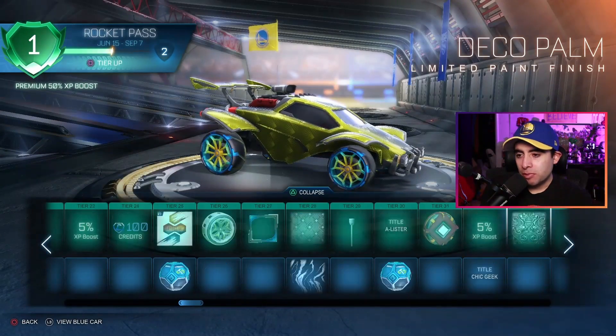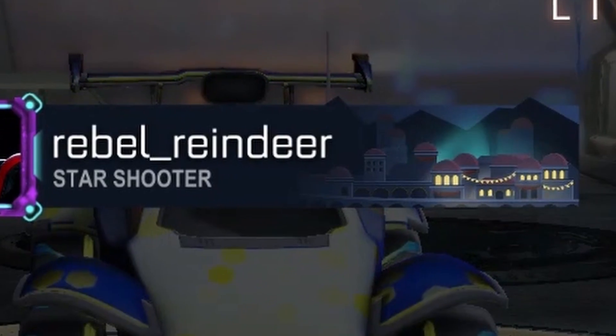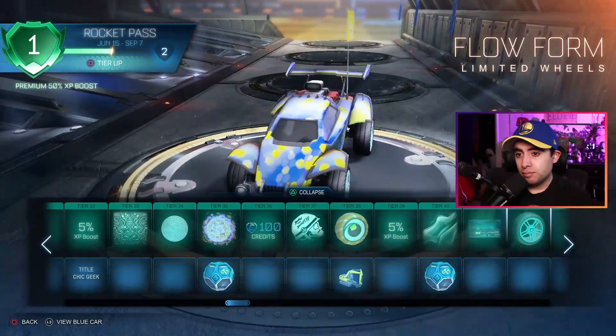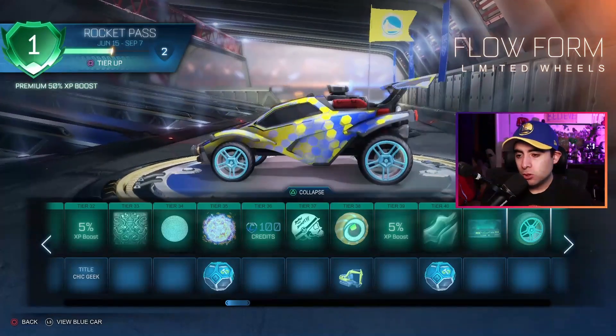Pretty much a premiere player banner - it's kind of like a Utopia-looking banner. I'm guessing that's because that's the new map of the season, which looks pretty good from what I've seen. Flow Form limited wheels - I like light blue, who doesn't like light blue? Looks good.